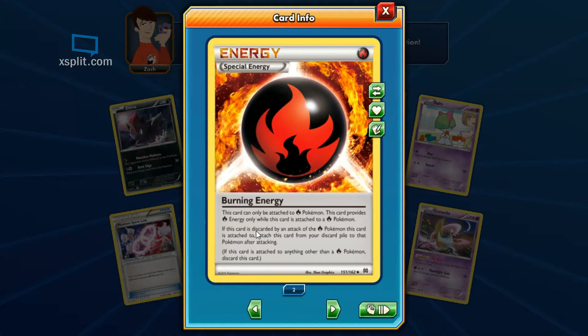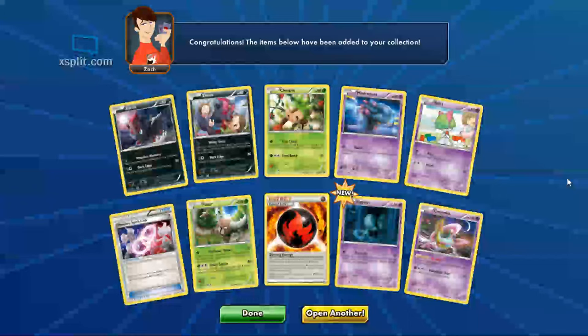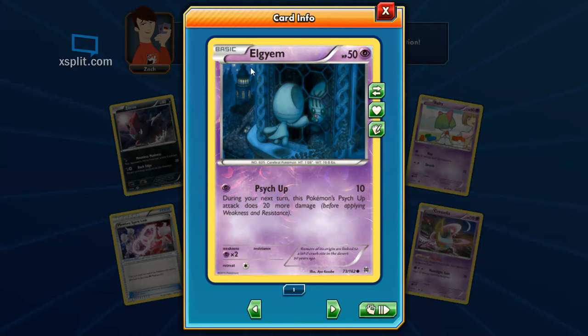Burning Energy: if this card is discarded by an attack from a Fire Pokemon, attach this card from your discard pile back to that Pokemon after attacking. With Charizard, can you pull those energies out? It can be any fire energy because this counts as a fire energy — then that's overpowered. I'm gonna put as many of those in my fire deck as I can — I think the limit is four. Got some Elgyem with Psych Up for 10 damage — next turn it does 20 more, so it keeps building up.